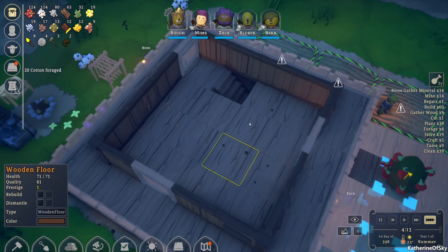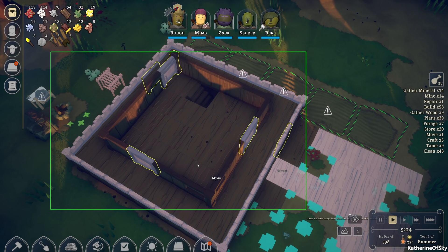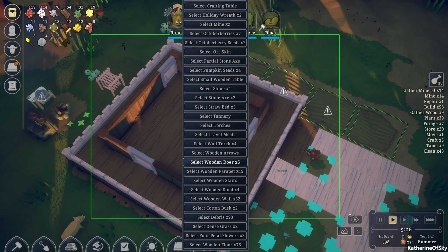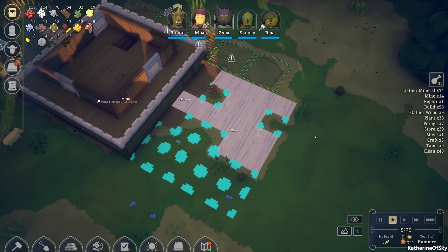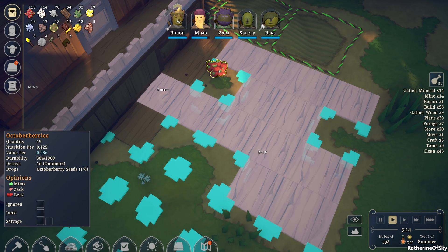This is looking really good — the wooden floors up here are done, so we just need to get those doors done. Let's select wooden doors and rush them. Good, very good. Tab again to go down a layer — I like that tab goes between layers, makes it super easy. We want to harvest these berries.